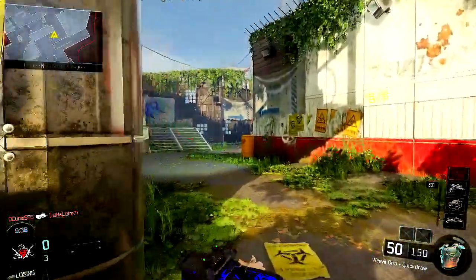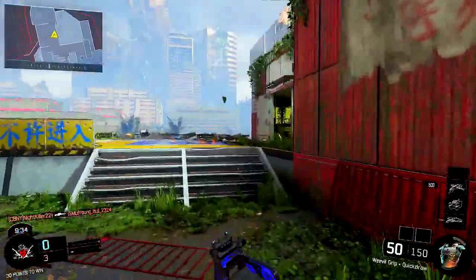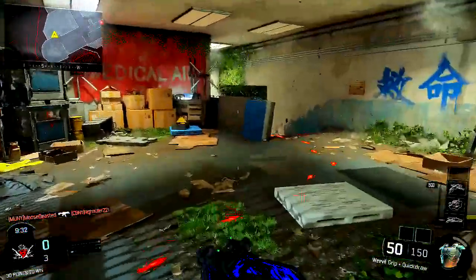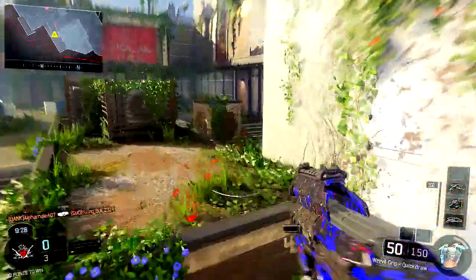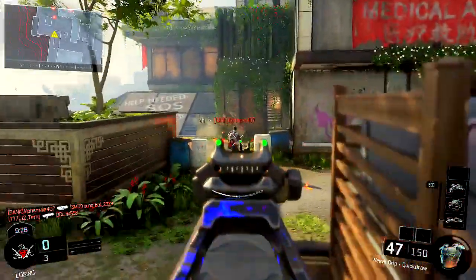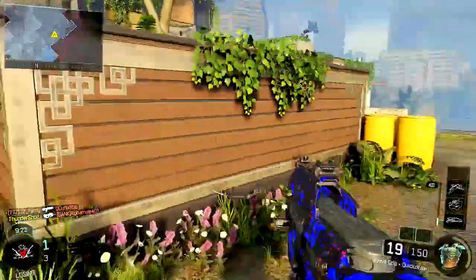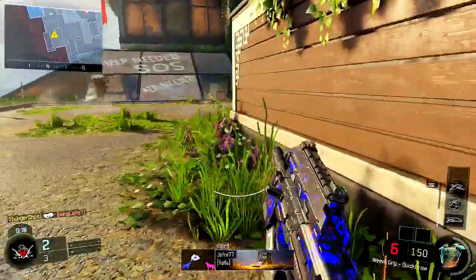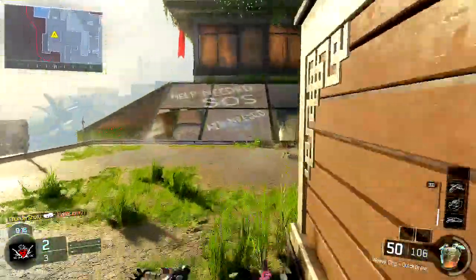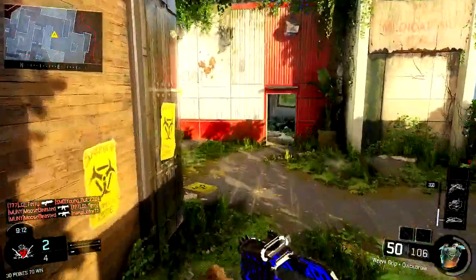Alright everybody, what is up, it's Thunder, welcome back. We got some more gameplay with the Weevil. A lot of people are asking in the last commentary what this camo is - this is not dark matter camo, this is gem camo. This is the poor man's dark matter camo, the camo that people with lives use. I don't have the no-life dark matter camo yet and I probably never will.